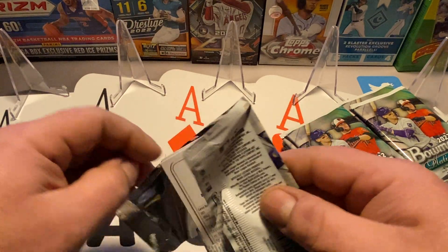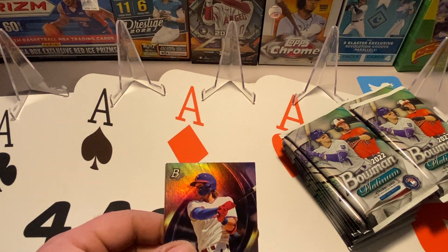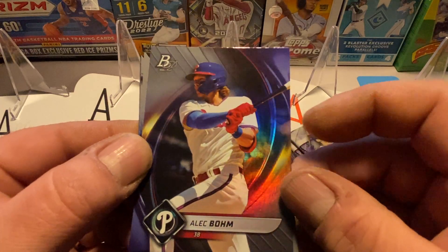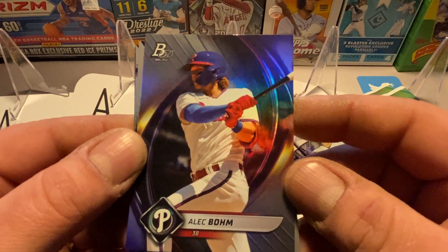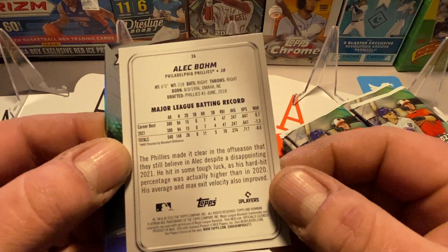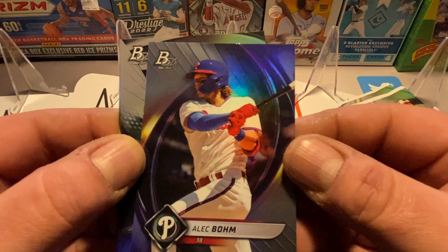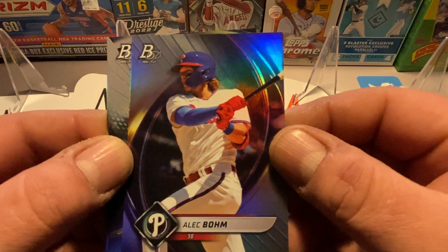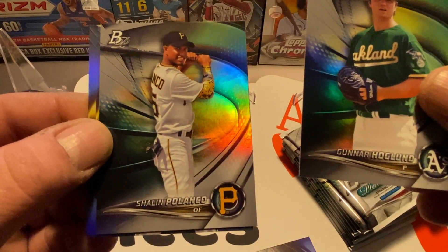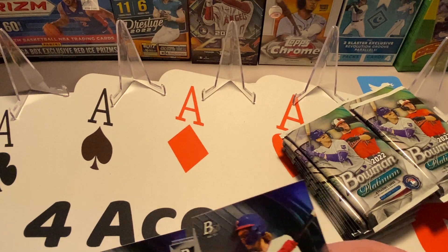We'll just get right into it. There's 100 cards in this box so we've got a lot to go through. They're pretty cool — not like a chrome card, but they have that foil refractor look. They are a paper card but with a nice paper stock. The back has last year's stats and their career best stats. First cards: Gunner Hoagland, Sherman Polanco, and Cal Raleigh — the Raleigh is a rookie card. Really nice looking cards.